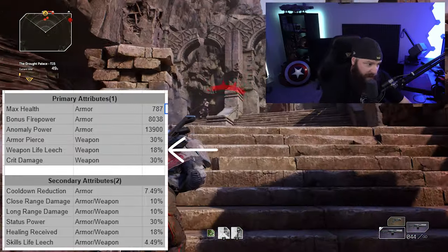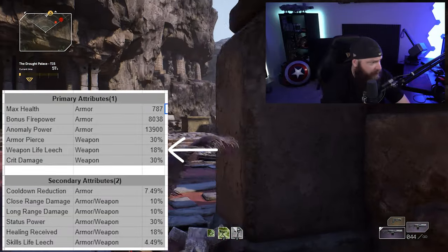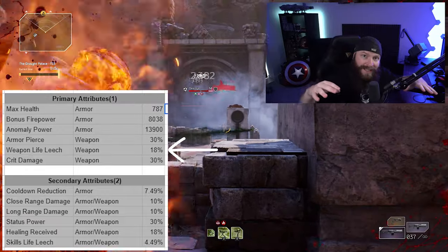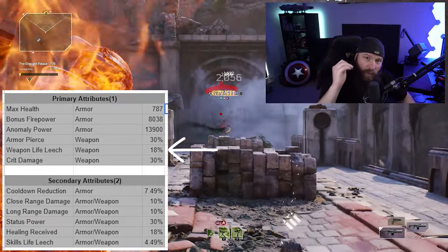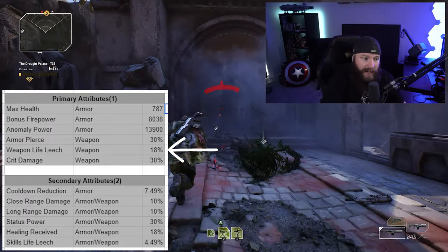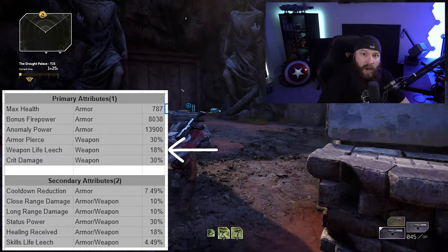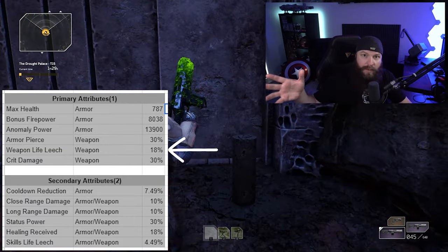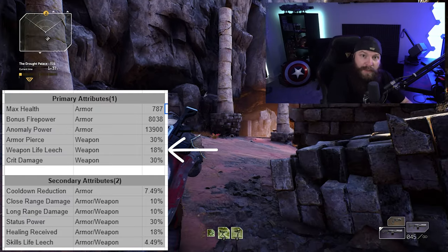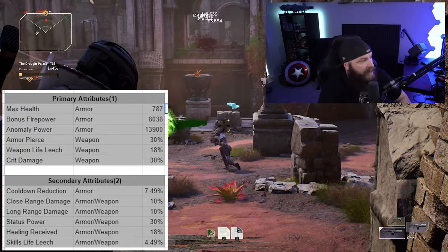Weapon life leech: you get this on weapons, and it returns a percentage of the damage dealt by that weapon as life to your character. This only applies to actual damage dealt by the weapon itself — it's not going to give you life from a fireball, toxic, bleed, or any other effect. None of those are influenced by this percentage. This is purely the direct damage dealt by the weapon.